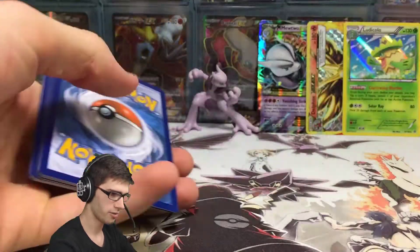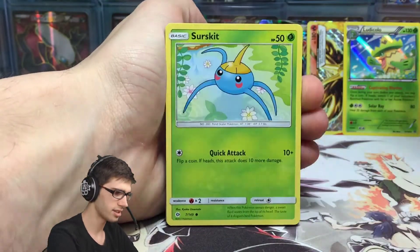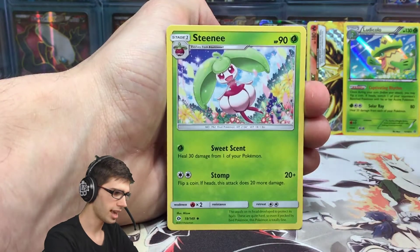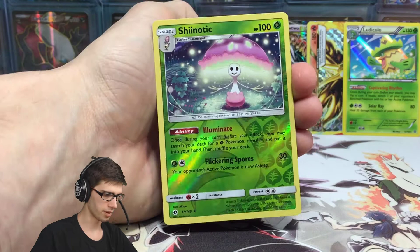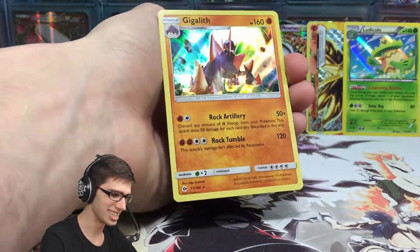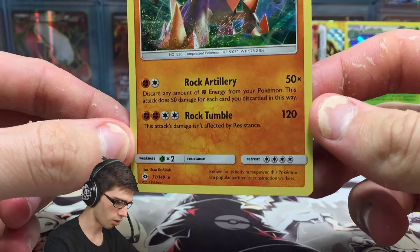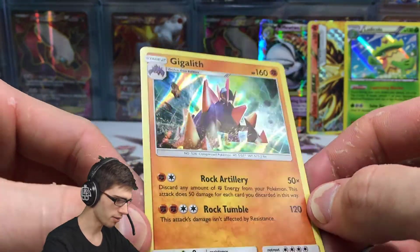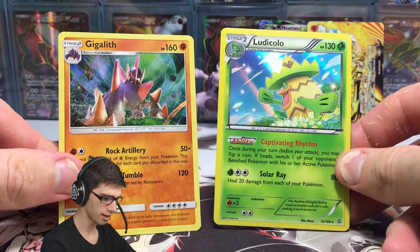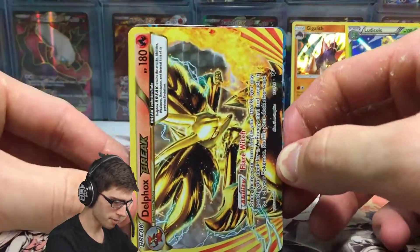Almost proven right — let's see what Primarina gives us. We have Formantis, Surskit, Growlithe, Crabrawler, Morelull, Fire Energy, Energy Retrieval, Steenee, Spinda, a Comfey which is a Reverse Holo Rare. And to finish things off today, we've got a Gigalith Holo — nice! The hand weighing came through with the goods. 160 HP with Rock Artillery and Rock Tumble. Really cool-looking Holo. Both Holos we got today were really quite cool. Let me know your favorite in the comment section below — Gigalith or Ludicolo. We got Gigalith, Ludicolo, and that first-pack magic with the Delphox Break.